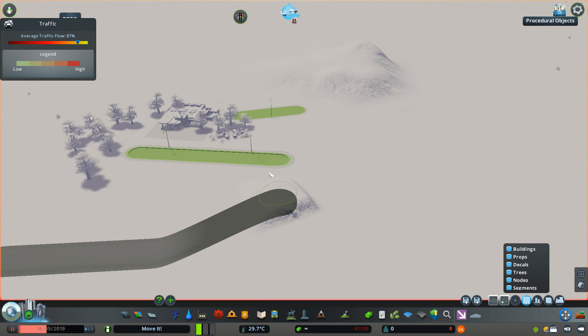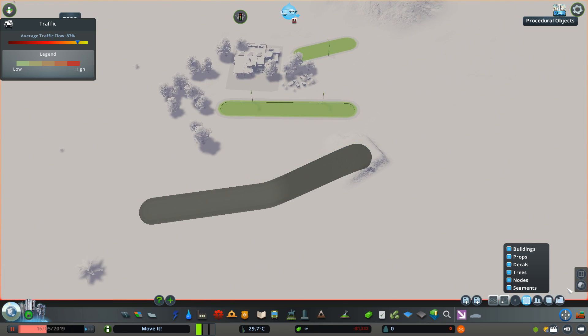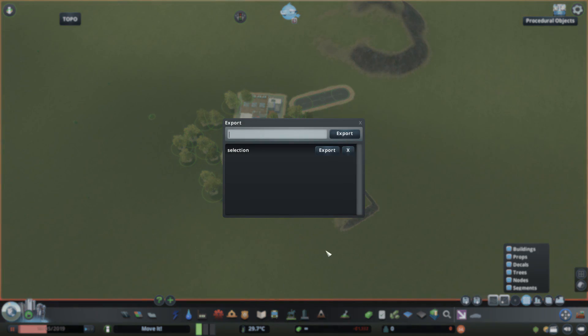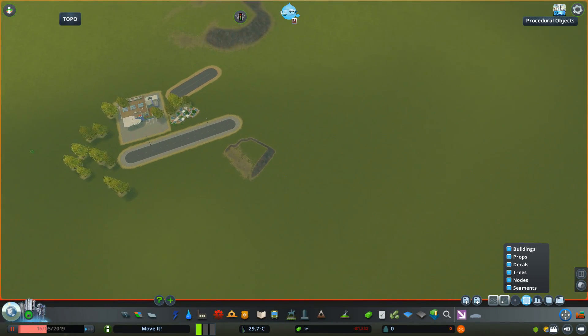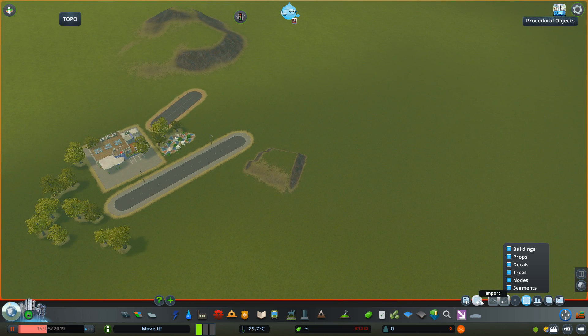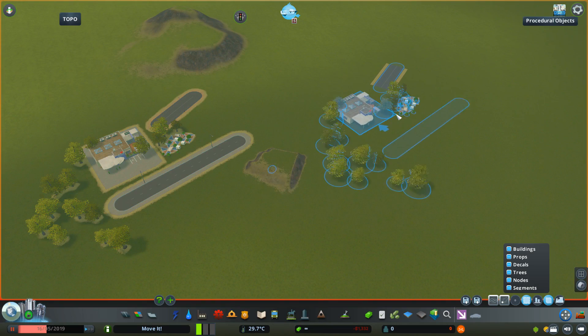These two little buttons are for saving whatever you selected to use it later. If I want to use all of this at a later time, I just select it, click Export, name my selection, and save it. This creates a physical file in the game's directory where the selection is stored, so I can call it up whenever I want — even on a different map, a different save, or I can send it to friends so they can paste the selection into their saves. To load it, I just click Import and I'm back with that paste selection.